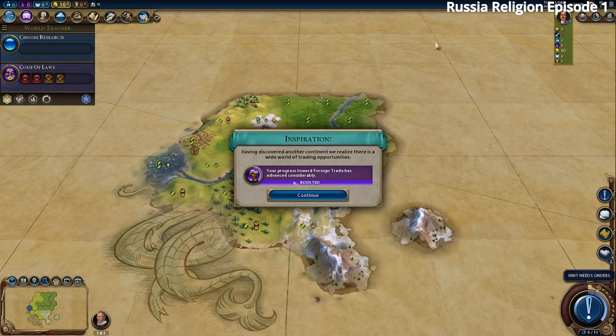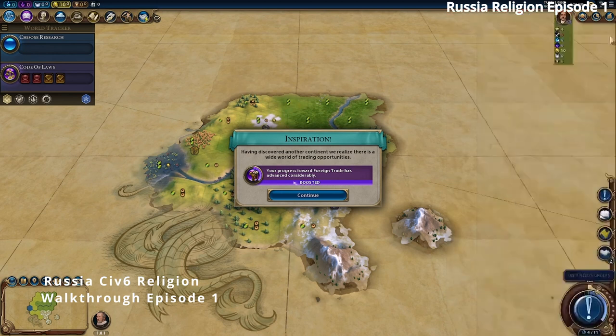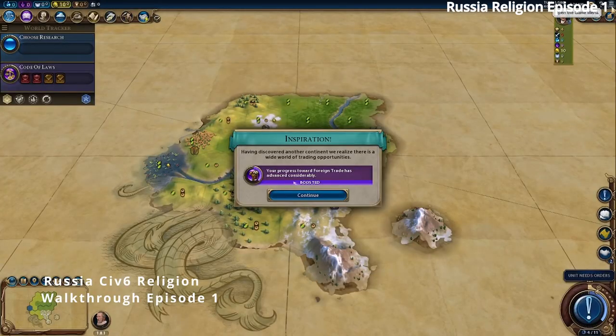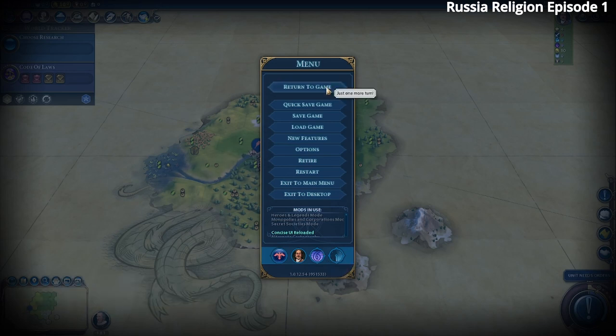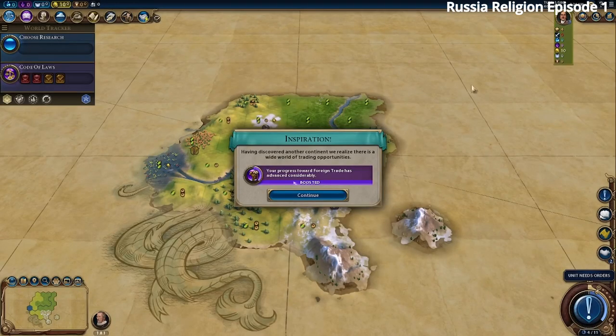We are on a Pangea map with six players, which makes it a bit easier to show you how to do it. We are playing at Emperor level — you can see that in the game details. It's a difficult level, one of the higher difficulties, but not the most difficult. The AIs won't kill us like they would on Deity, and the city states won't have walls.